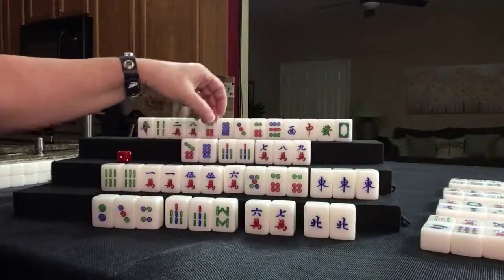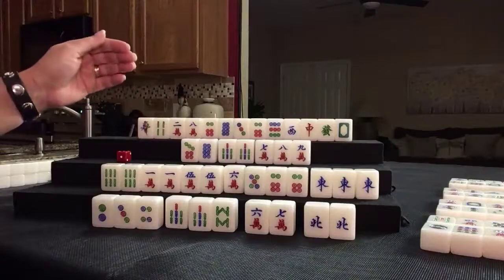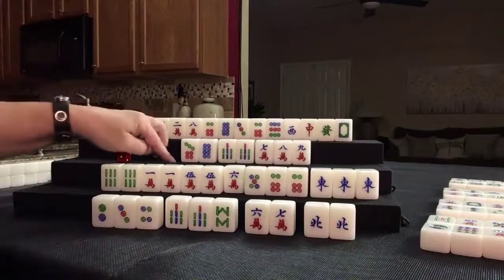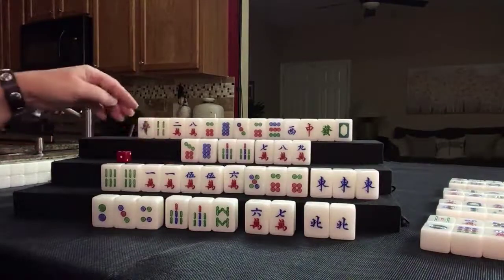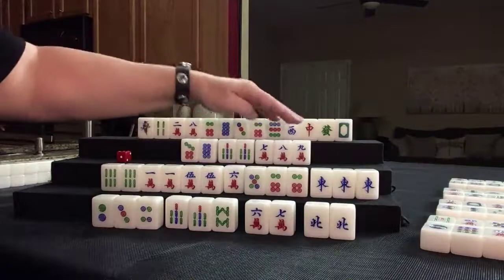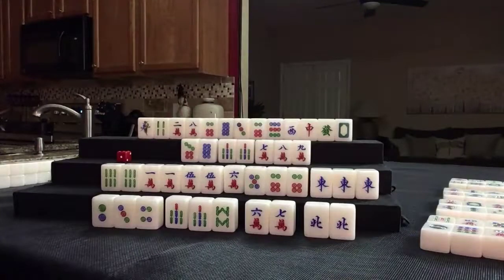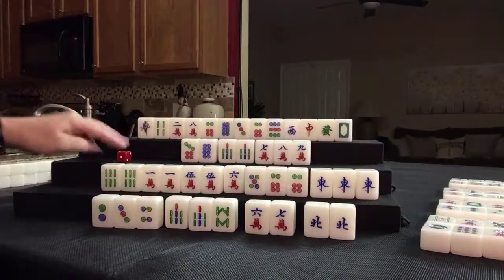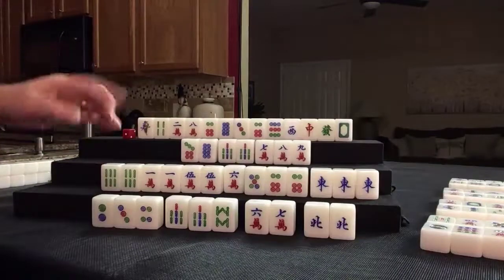That's enough score right there: outside hand, concealed kong, melded kong, and a terminal pung. Outside hand is 4, pure double chow — mixed double chow is 1 — that's 5, 6, 7, 8. Even without the terminal pung or the pung of honors, we have our 8. So let's just not worry about it and draw. Seven crack — nobody can take it.